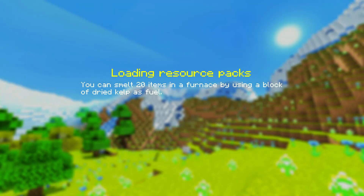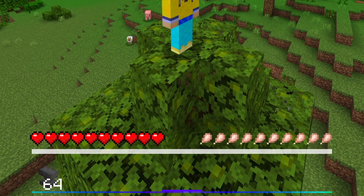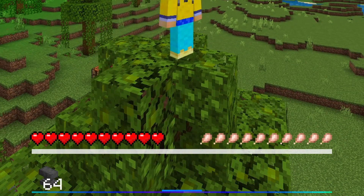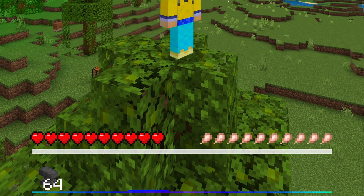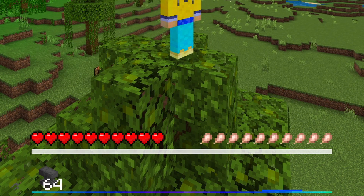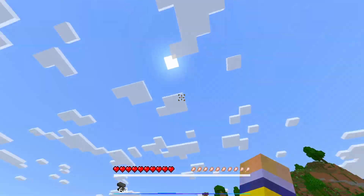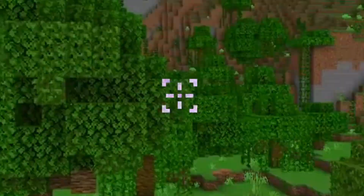If we go back and hop into the world, I'll show you some other things this changes. Once in the world, you'll immediately notice the hotbar changes — it looks super epic. The hotbar is kind of see-through, and you can tell which slot is selected by a little bluish flickering line over it. There's also a new crosshair, which is super neat.